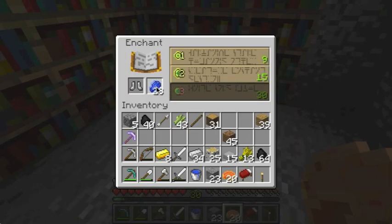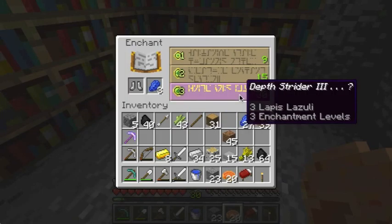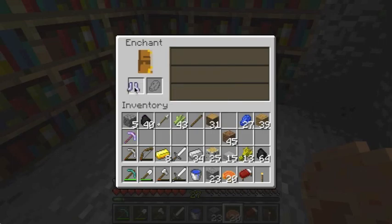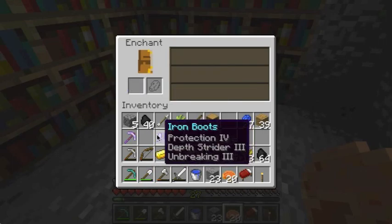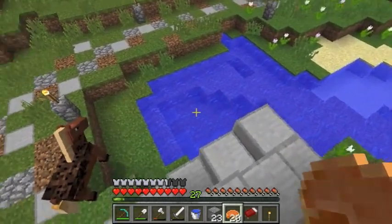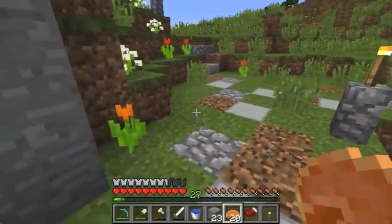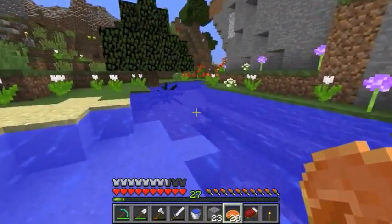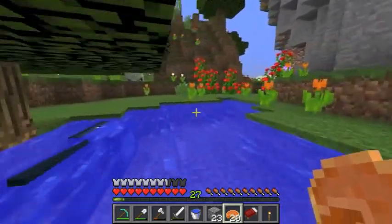Let's get Depth Strider boots for ourselves. Hopefully it's not just Depth Strider boots. Ooh yeah, I like those boots — I wish there was Feather Falling, but those are pretty nice boots: Protection 4, Unbreaking 3 on the iron boots. Let's go ahead and take them for a spin. Running through water — oh yeah, look how fast we are, just strolling through the pond.